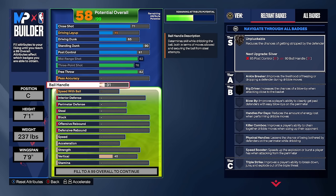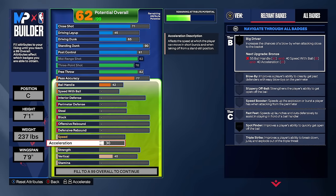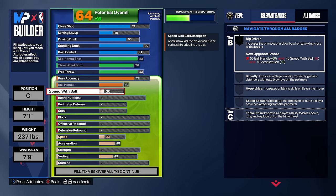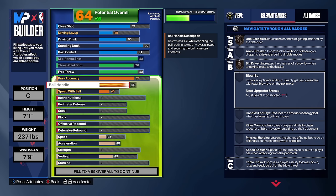When I said this center build is versatile because we went 84 strength instead of 90, I really meant it — we have crazy finishing and shooting. Now it gets glitchy: pass accuracy goes to 77 for silver dimer and silver break starter. Acceleration goes to 48 for now, ball handle goes to 60 — that's the max for a 7'1, and might give you a couple extra dribble moves. Speed with ball at 40 gives bronze big driver — basically a quick first step — which is not common at this height. Plus bronze unpluckable.